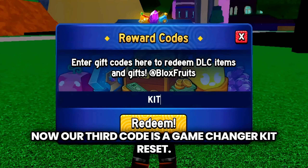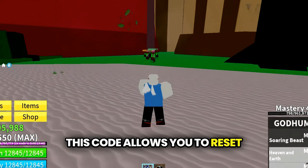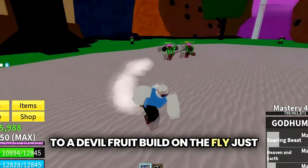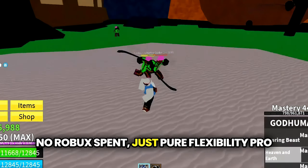Our third code is a game-changer: Kit Reset. For all you guys who love experimenting with builds, this code allows you to reset your stats completely free of charge. Imagine being able to switch from a melee build to a devil fruit build on the fly, just to see what suits your playstyle best. No Robux spent, just pure flexibility.